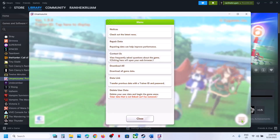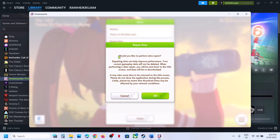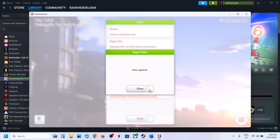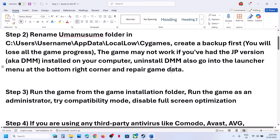On the launch screen, click the three horizontal lines and you will see the Repair Data option. Click on Repair Data, read the prompt, and if you agree click OK. Once this is done, relaunch the game and check. If it is still not working, move to the next step.